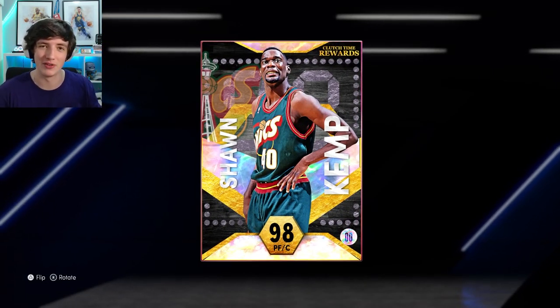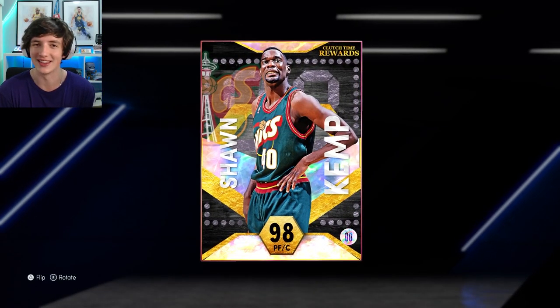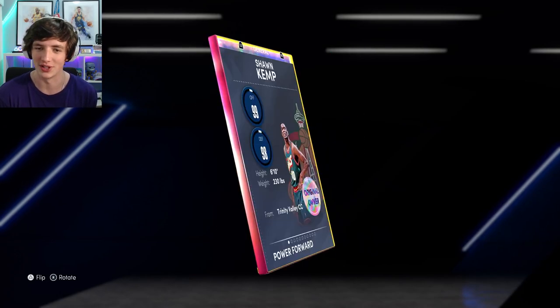He is the wheel spin reward on clutch time at the moment. I'm very lucky that Mr. Toothbrush — you'll find his Twitter in the description — has had the most crazy luck and somehow got this Sean Kemp card.